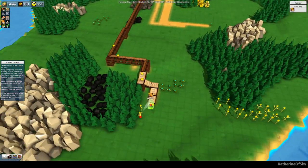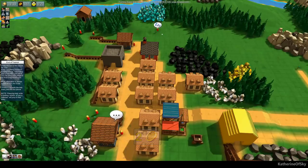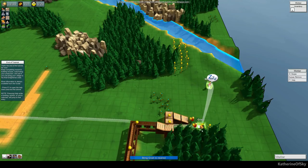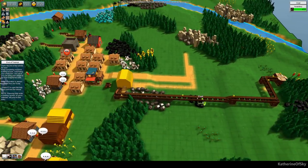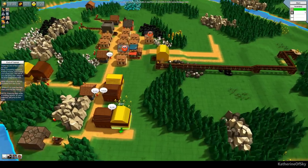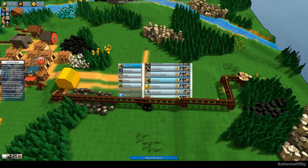These guys are harvesting as fast as they can but we need more workers. Let's grab this one guy here and get him to bring the grain up, but we're gonna need some farms pronto. We should have built this one differently — there's grain right here. Anyway, let's go and see if we can build some farms.